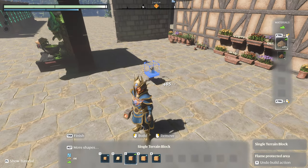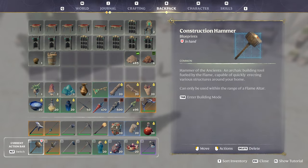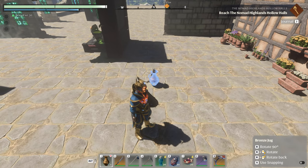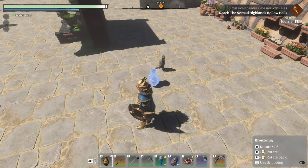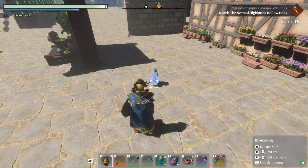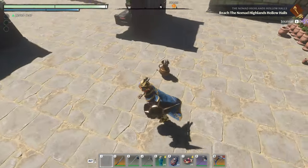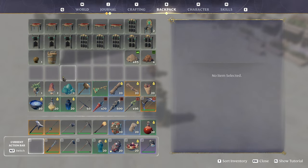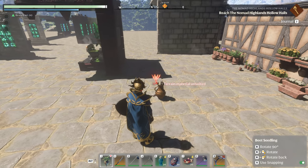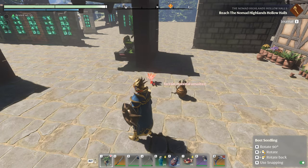Since this is for a tiny thing, you can use this and it works perfectly fine. Let's grab the bronze jug. Now there's two ways you can do this. Weirdly enough, I didn't realize that these small furniture items did this: put snapping ON and it will place it perfectly, exactly where you need it. Let's do the beet for example - with snapping still on, it plants it perfectly.